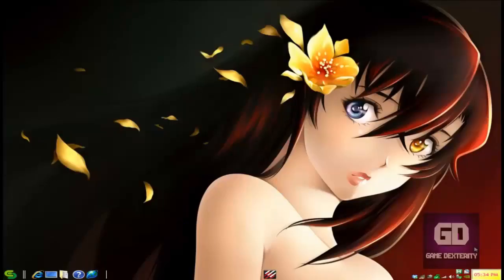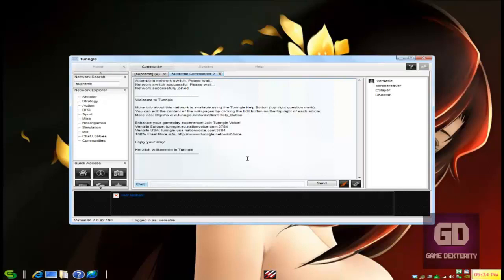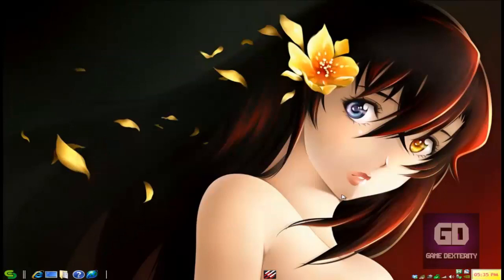Hey guys, this is Versatile from Game Dexterity. In today's video tutorial I'm going to show you how simple it is to play Supreme Commander 2 online using the LAN feature and we're going to use Smart Steam. For purposes of this tutorial I am sitting in the Tungle room because it just makes it easier to coordinate your LAN games with other gamers. But of course you don't have to use Tungle — you can use whatever you want. Tungle is just a VPN gaming program that allows you to play PC games that have LAN functionality over the internet with your friends.